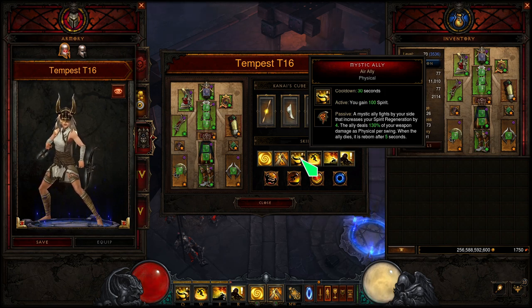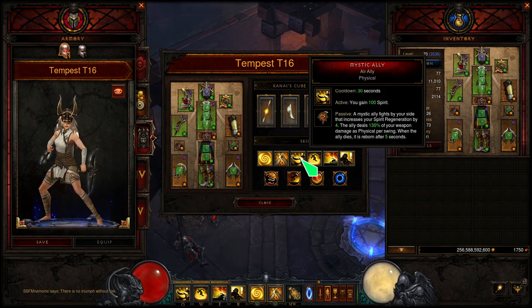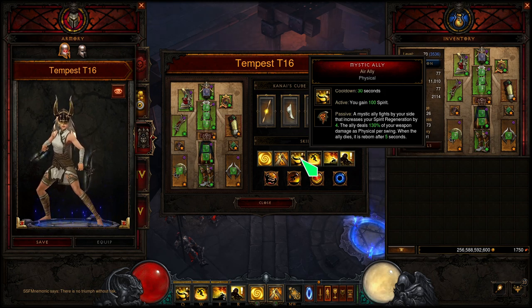Mystic Ally is fantastic because both the passive and the active are great. It has a 30-second cooldown, but the moments you'll actually need to activate it to get 100 Spirit will be next to never — maybe once in a rift, if ever. But passively it's still going to help us a great deal, passively giving us Spirit regen by four. This is basically here to help out with our resource.